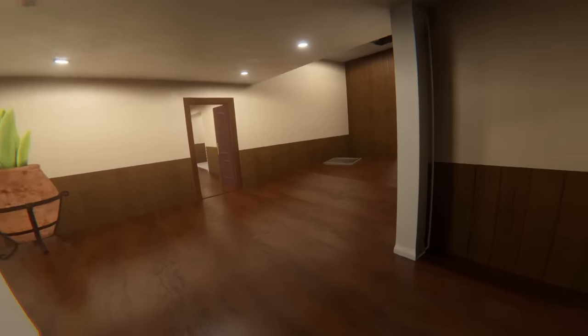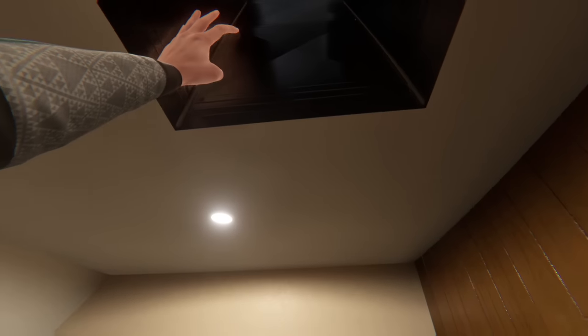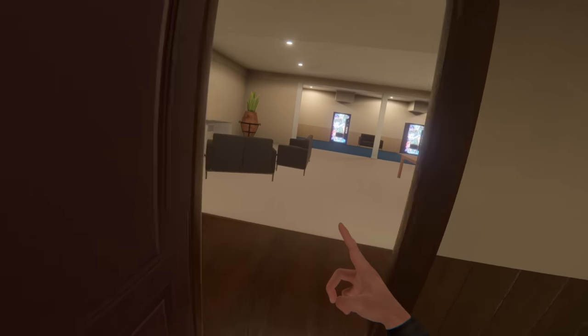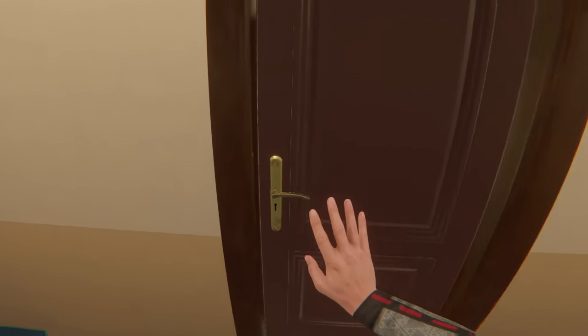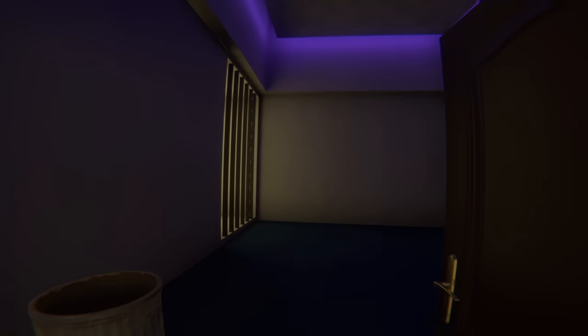That vent has air coming through it but doesn't do anything. Oh, was this the one we didn't climb up? Or is this the one we did? I think that's the one we did. There was another one that I tried to do the knuckle climb on and couldn't. So I need to find that again. We got another door on this side, which leads to another creepy room with grass. What does this do? Is it glass?